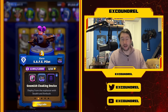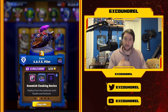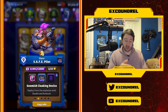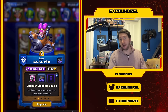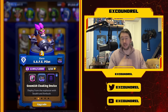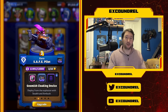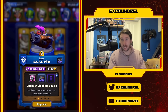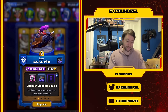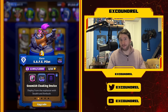Gnomish Cloaking Device means that when she lands she is automatically stealthed, so she'll charge up at least one shot, helping her trade versus minis she wouldn't usually be able to. Without it, you usually can't trade up versus a Necromancer because it'll kill Safe Pilot before she gets her first hit off. With Gnomish Cloaking Device, you can trade up versus Necromancer almost every time - a positive gold trade since Safe Pilot is 3 gold and Necromancer is 4 gold.